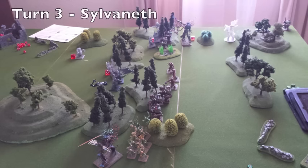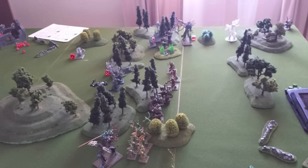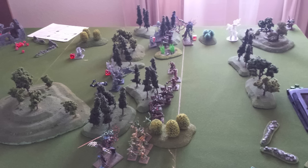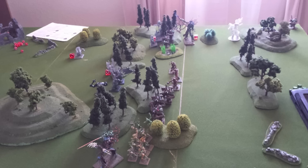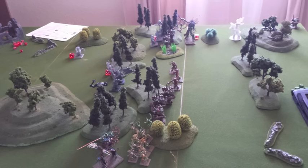We both rolled for initiative and the Sylvaneth won again, so top of Turn number three goes to me. The command phase is pretty lackluster — I tried to cast a healing spell with Koadil but couldn't get it off, so the Regrowth spell went nowhere. Durthu uses his Summon Sylvaneth Wildwood ability and places one right between Koadil and the War Pig, so if the War Pig wants to charge Koadil it has to deal with those dangerous terrain problems. Koadil also gets additional cover saves in case he gets charged. That makes up the command phase.